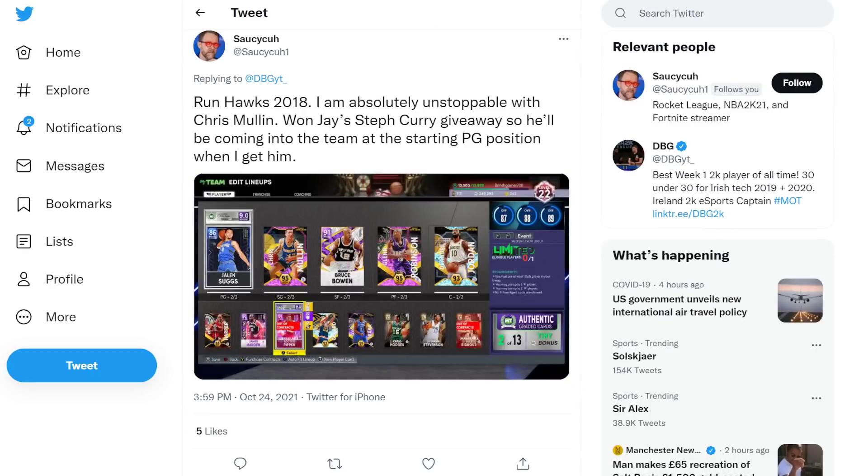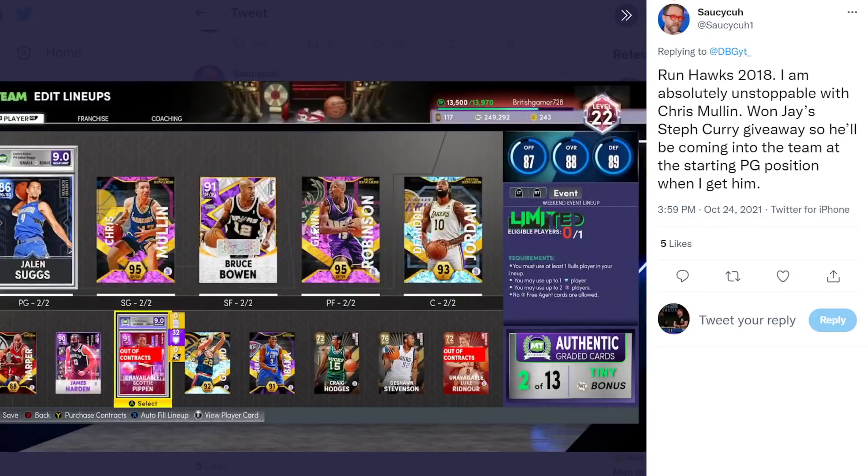Hawks 2018, absolutely unstoppable. Chris Mullin, and a Steph Curry giveaway coming to the team - he's starting at PG position. Just sell the Steph Curry - he's like 500k. Sell Steph Curry and you're suddenly sitting on like 650-700k MT. If he sells for 500k on the dot, you are nearly on 700k MT.